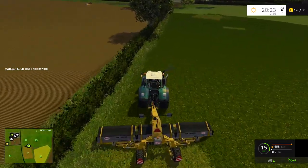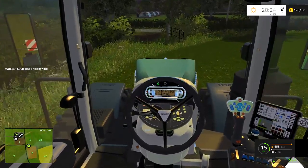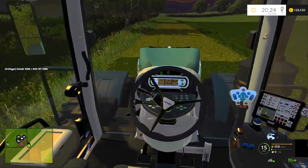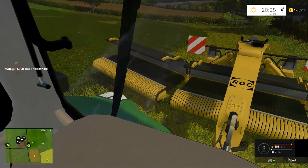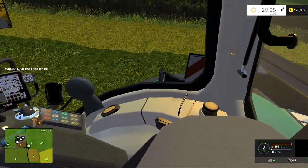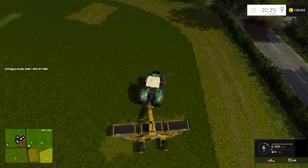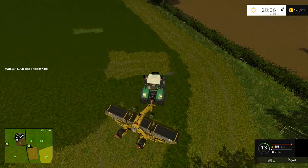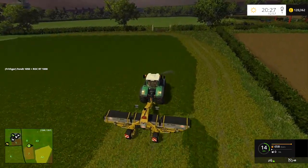Going into cab view — I've looked as much as I can to find what's causing this excessive bouncing, and I believe it's the Real Terrain mod conflicting slightly with how the tractor reacts to the terrain. We could use a different mod, but then other aspects of the map don't work as well. So I'll just stay out of cab and apologize if that bothers you.